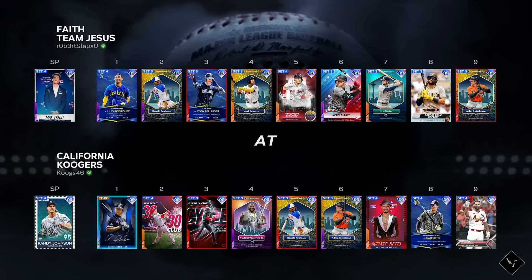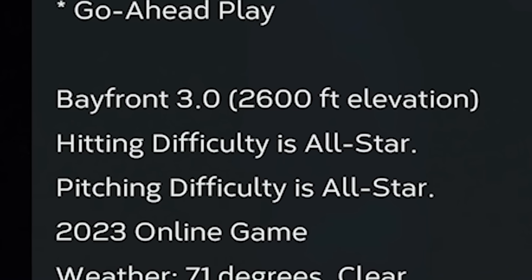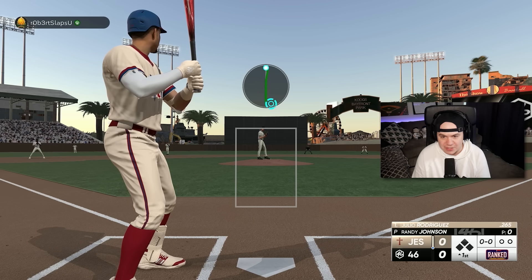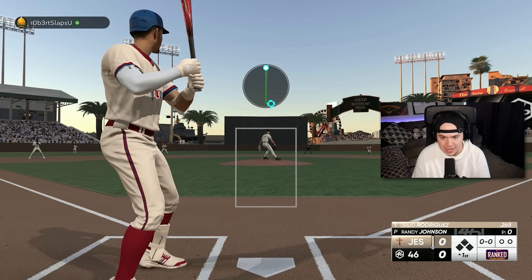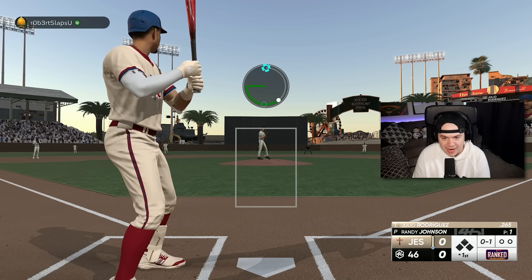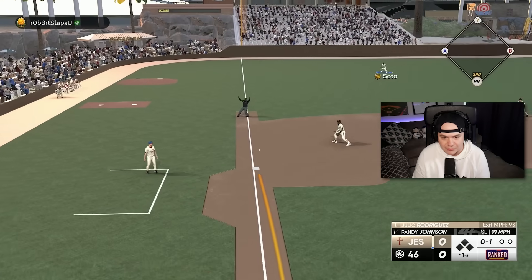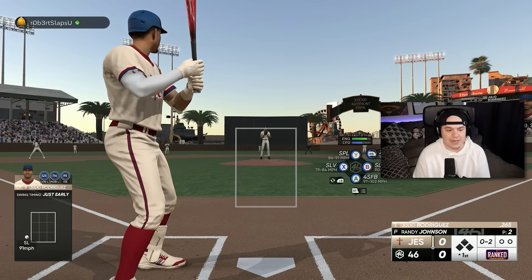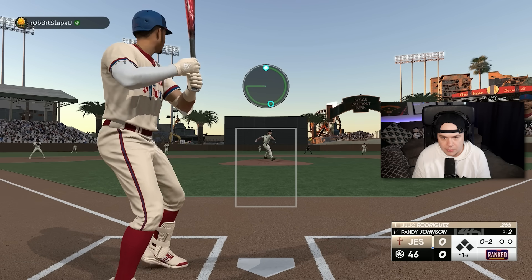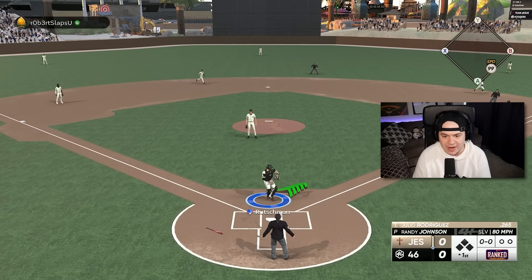Randy Johnson against Max Freed. Unfortunately, this is on All-Star. I played like garbage in my video yesterday where I debuted the new Lightning Juan Soto — I ended up losing, and it dropped me all the way down to All-Star. I was hoping my opponent would be over 700 so we could get a Hall of Fame game, but it is what it is. We ride. I've got him down 0-2. Strikeout number one for Randy already.